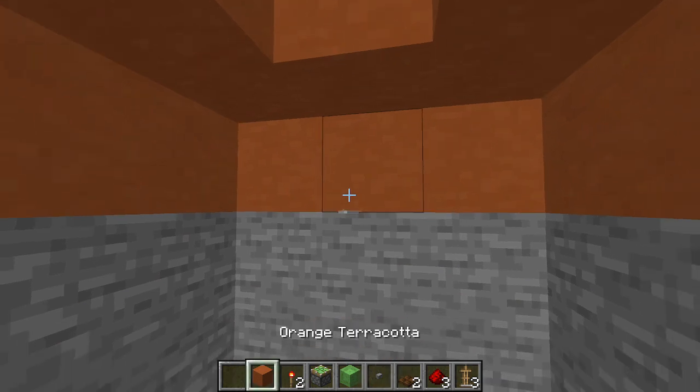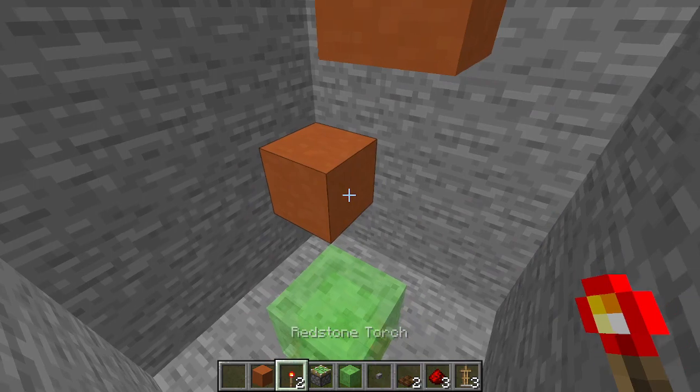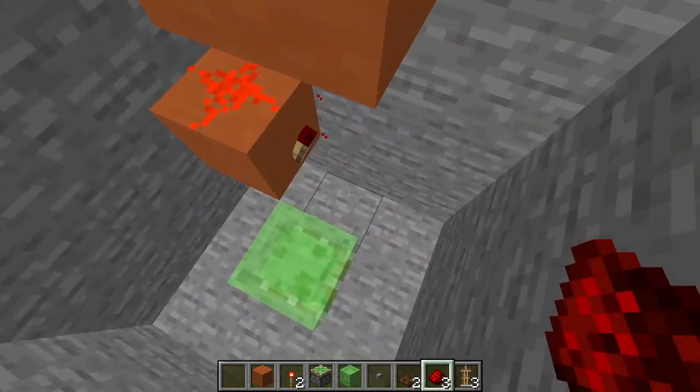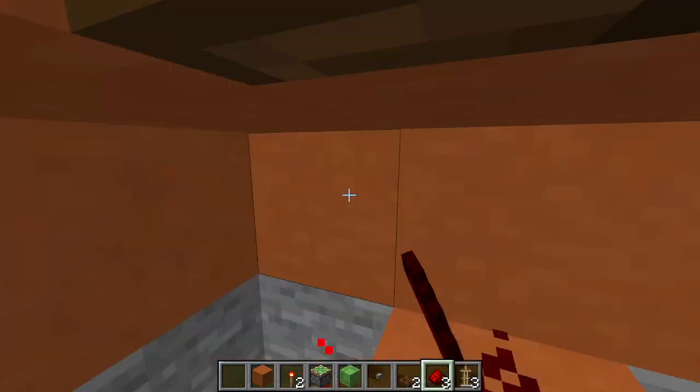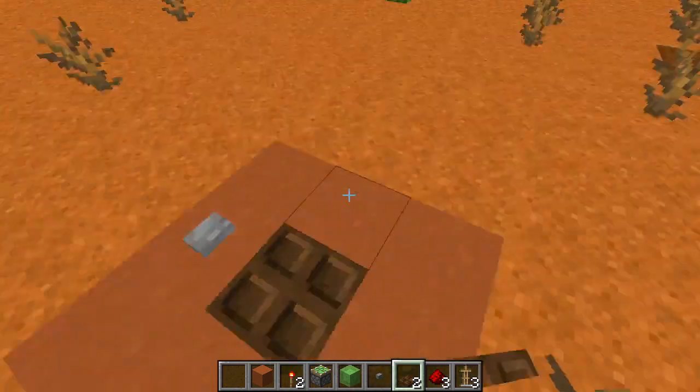Now we're going to place three blocks that go like this and place two redstone torches here, then you're going to place your three bits of redstone dust here, and oh yeah, add another trapdoor here — and that's it.